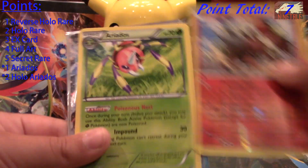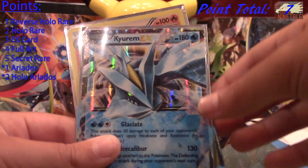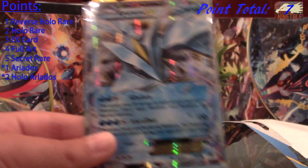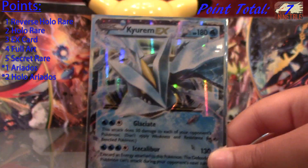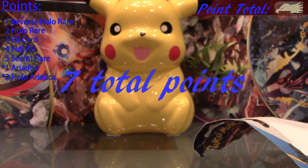My one-point cards are Entei reverse and Aeridos. My two-point card is Volcarona holo. And my three-point card is Exeggcute. That's a total of seven points.